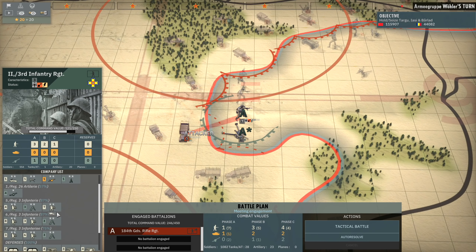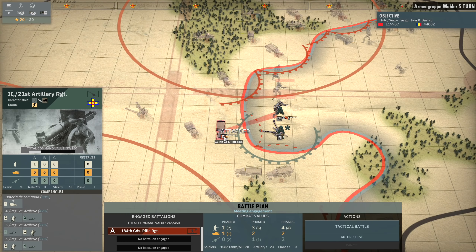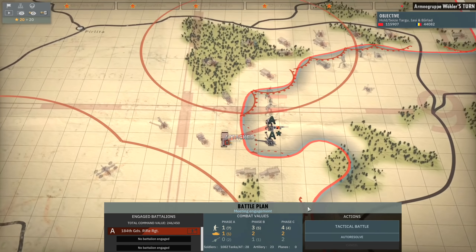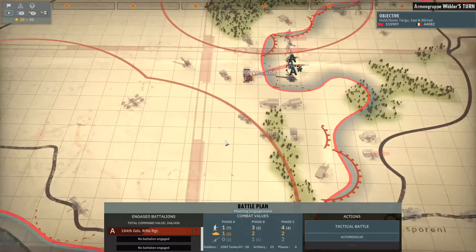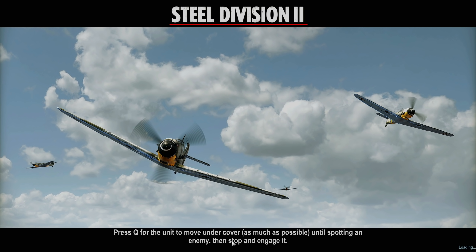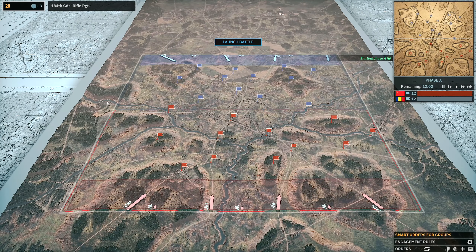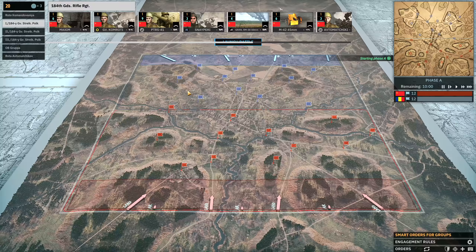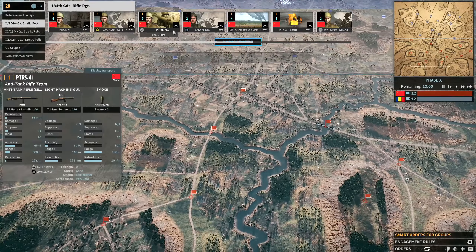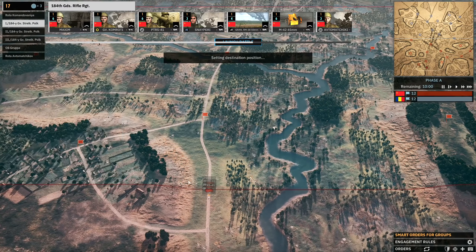Now we're going to have to do something similar against the 2nd Battalion of the 3rd Infantry Regiment. There's quite a lot of infantry here, we're going to have to deal with a lot of high veterancy infantry, so this is going to be very difficult. I'm going to have to make sure I keep my own veterancy up and watch out for that artillery. Don't think I have any aircraft to back us up - it's a tactical battle, jump on in. Looks like they're not actually going to bring in the artillery, so that's really good. I've just got to be on point with my trading of units. Let's go ahead and drop in some PTRSs.